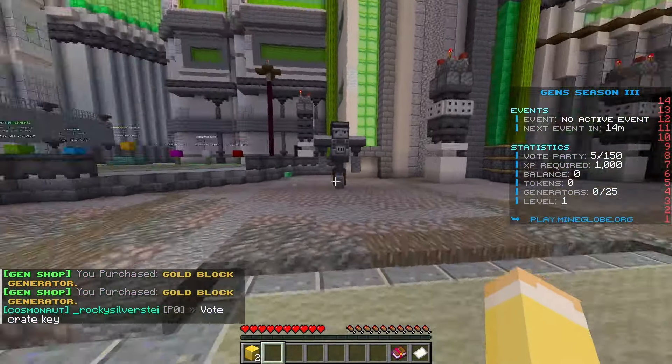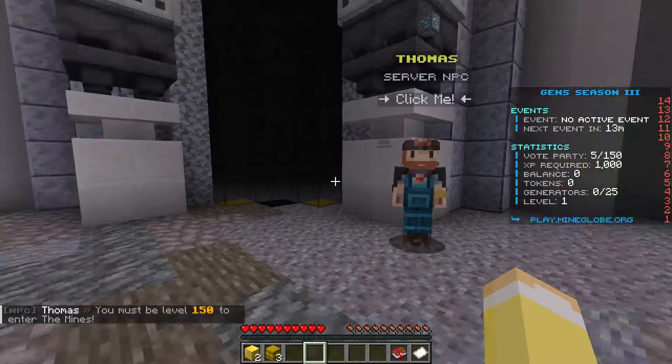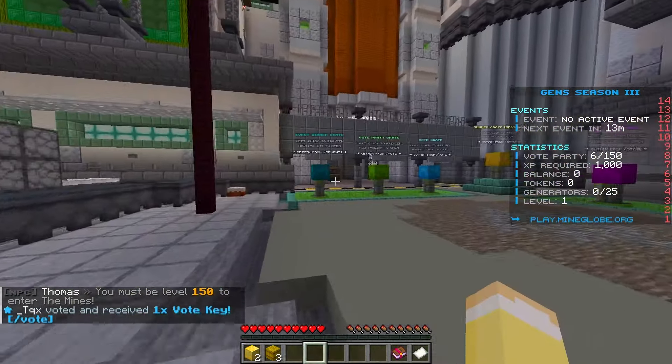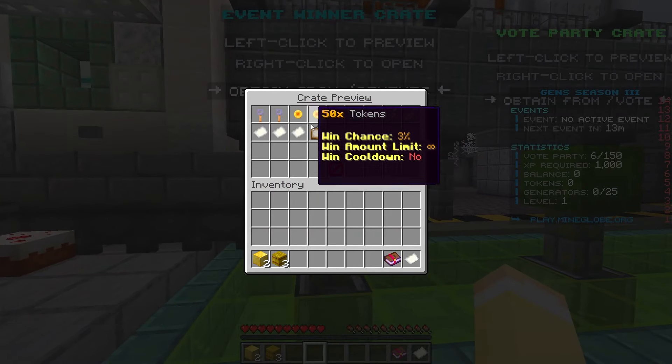I'll showcase a bit more before we get into building generator rooms. There's a mines area requiring level 150 to enter. Over here are the crates — you've got the event winner crate where you can get insane rewards, tokens, and other goodies.